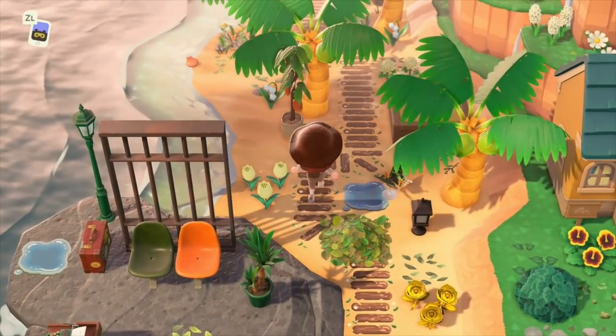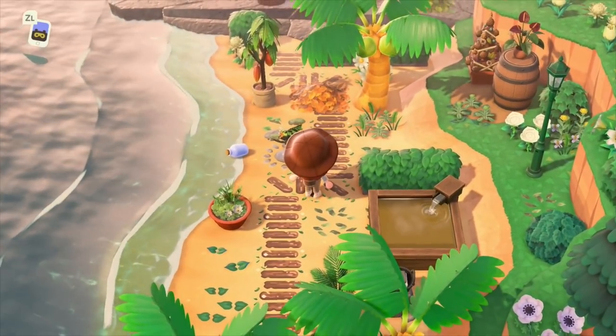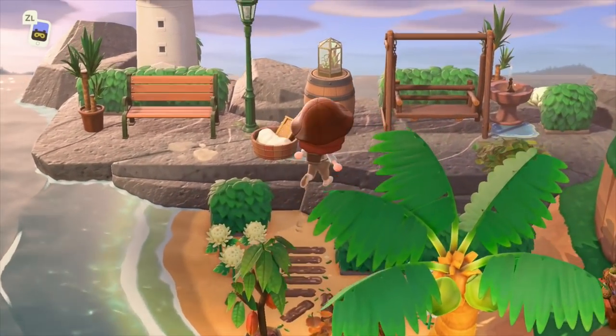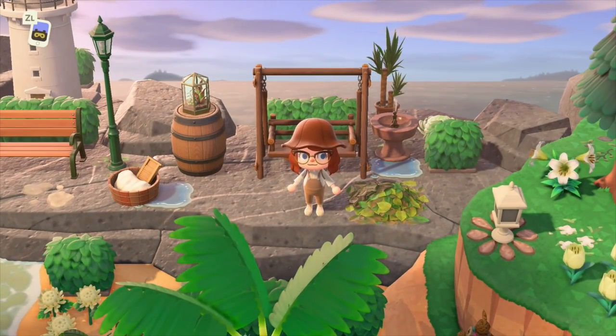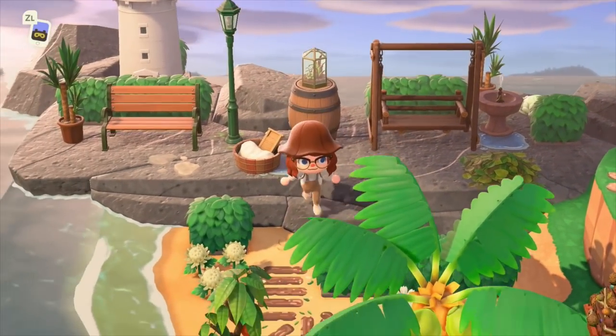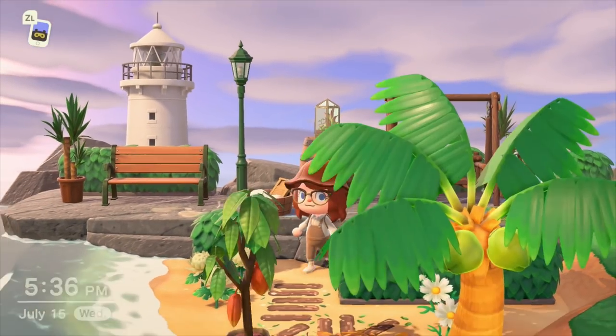Up this beach, I've just got a sort of winding path. I just wanted to incorporate lots of greens and earthy tones. I wasn't sure what to do with my rocks, but I think this turned out pretty cute. I love the little leaves and the hedges, and I think it has a nice, elegant, classy look somehow.